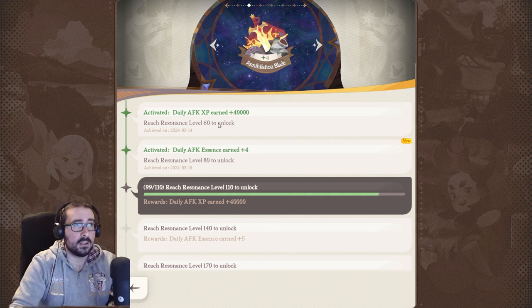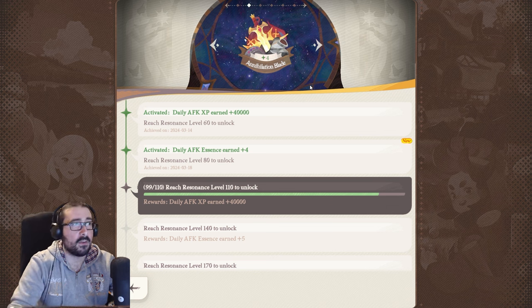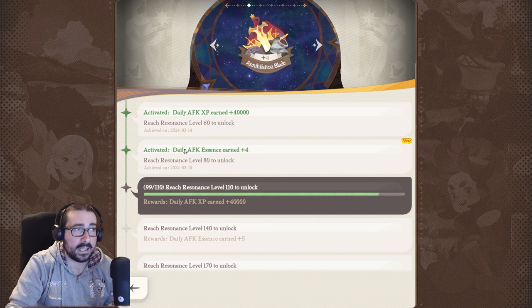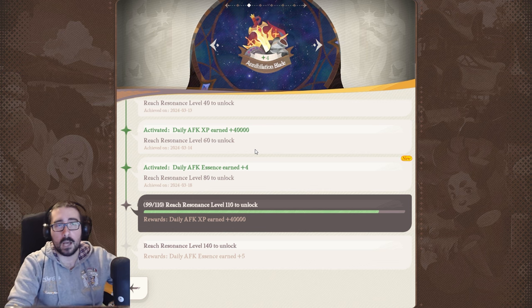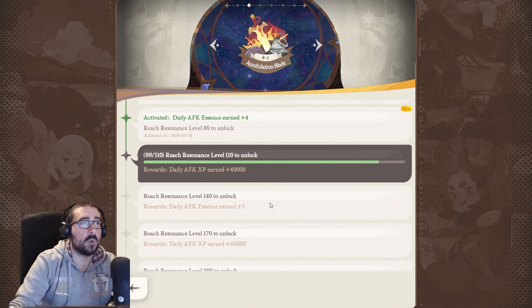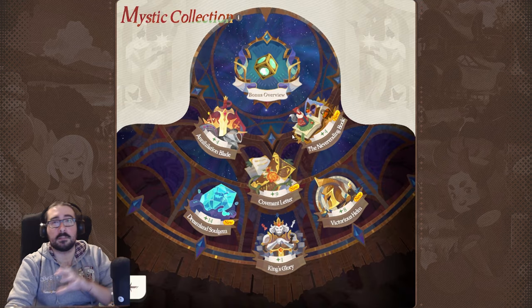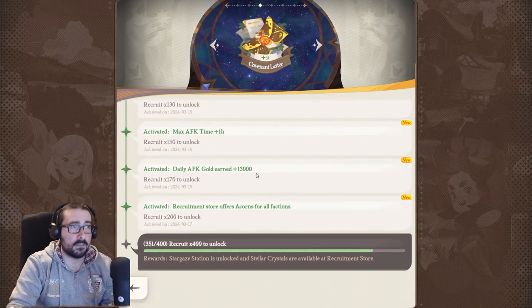For example, the annihilation blade tracks your global character party level, called resonance. If you have a resonance level of 80, you unlock daily AFK essence earned plus 4. If you do level 6, you unlock daily AFK XP earned plus 40,000. By following the little challenges — which will take time — you will be able to get better bonuses on different aspects of the game.